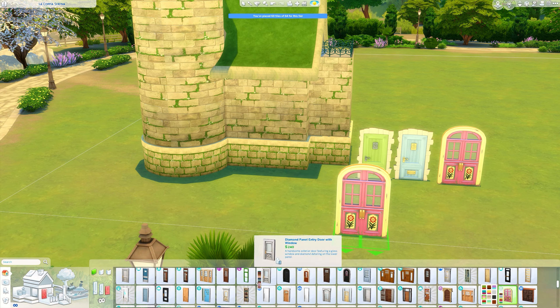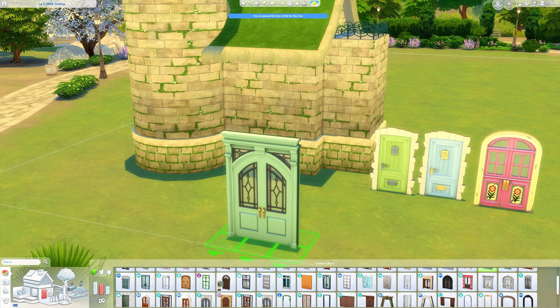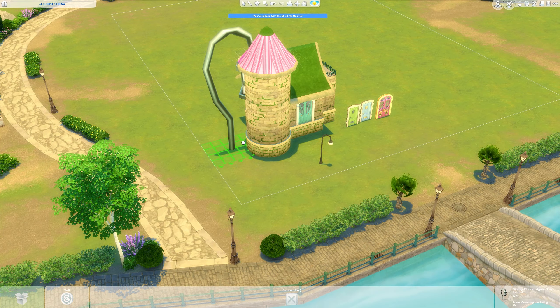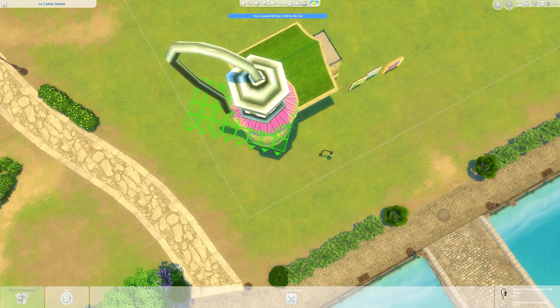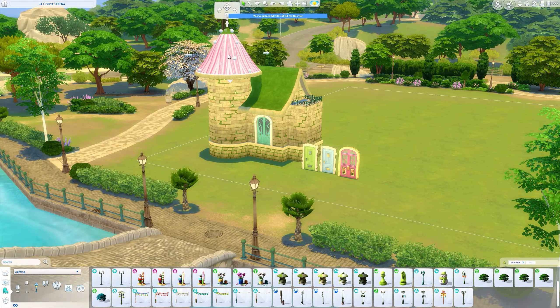I wanted something quite elegant for this fairy — when I think of a flower fairy I just think of something really elegant. So I went with some doors from Get Famous, which have a pink option that is really great. Here's me trying to figure out how to do this — I ended up using this one and thought it looked really cool.